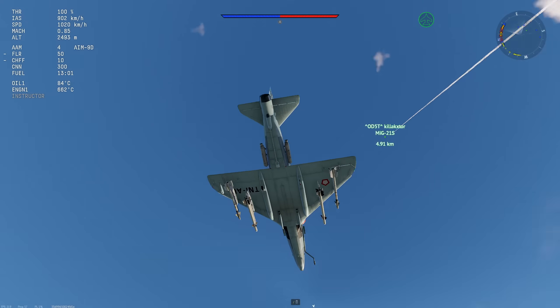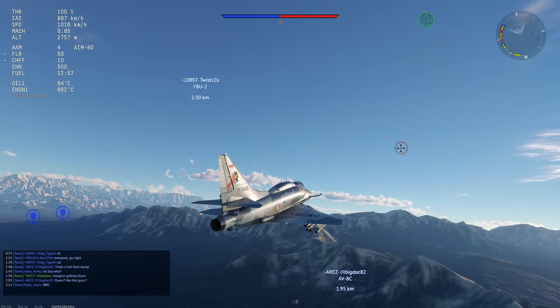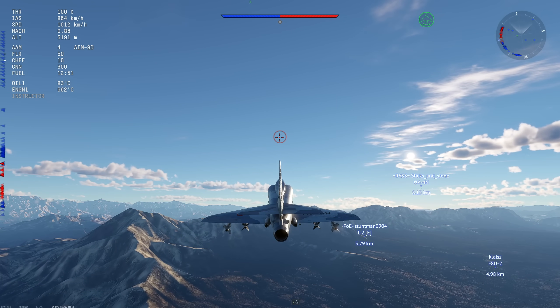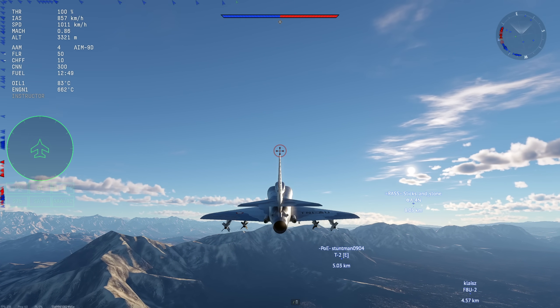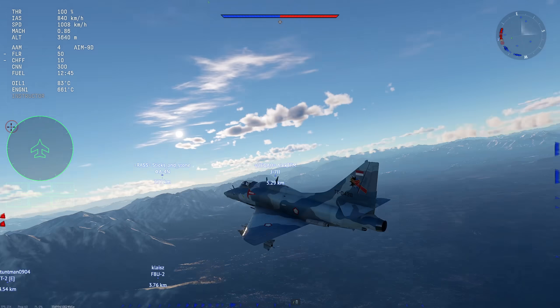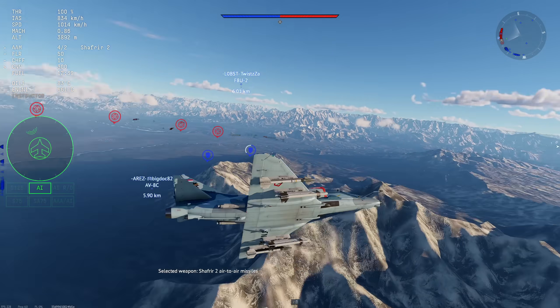The AIM-9Ds are the same ones on the F8U, which I just did a video on — pretty long range for an IR missile. They don't necessarily pull super hard but they pull plenty hard enough. And then the Shafir 2s — the only time I've used these was on this plane in a previous video. They pull enough, but the range isn't great and they're pretty slow.